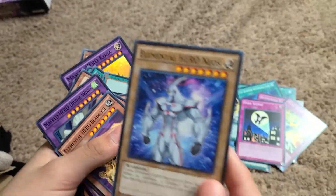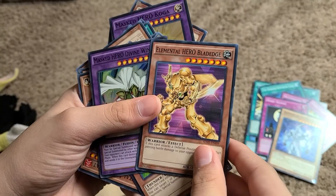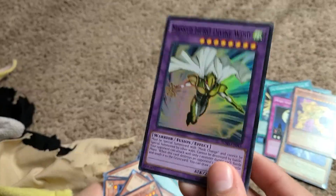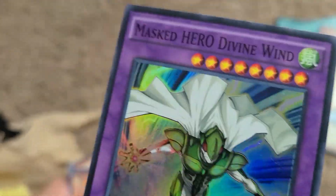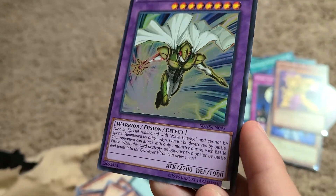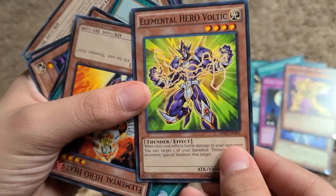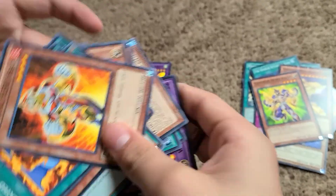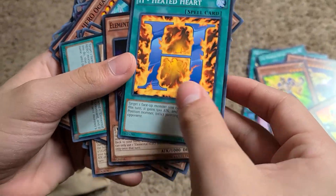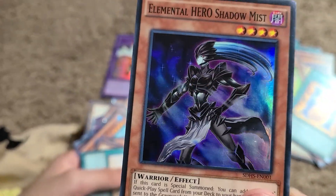Elemental Hero Neos — pretty cool background. Elemental Hero Blade Edge — I think this is one of the shiny cards. Masked Hero Divine Wind — cool Attack and Defense, I'm going to put that one right there. Elemental Hero Boltic, Elemental Hero Heat, Heated Heart, Elemental Hero Shadow Mist — another shiny card.